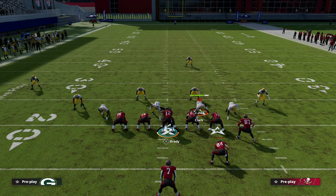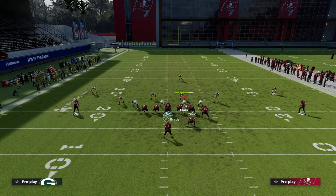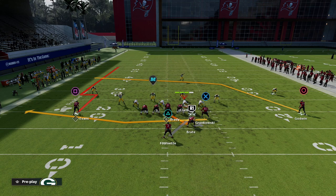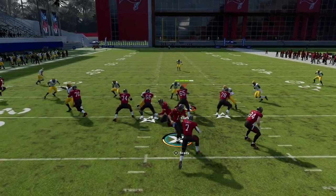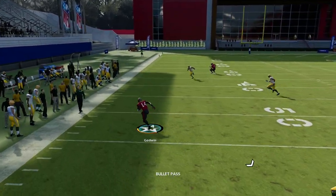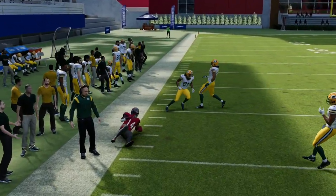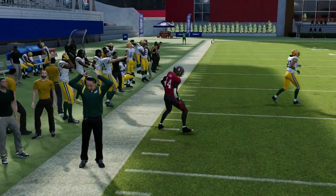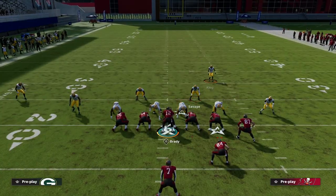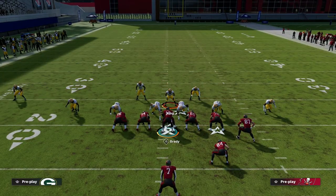The biggest thing you have to worry about with these under-center formations is some kind of deep bomb post route — it really is the biggest thing. Almost anything like a deep crosser can be a problem. You can see how that crosser gets open. For whatever reason, sometimes in under-center formations I've noticed these outside thirds don't match vertical routes the way they should.